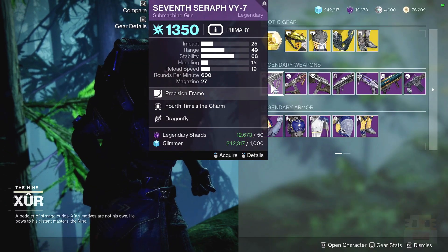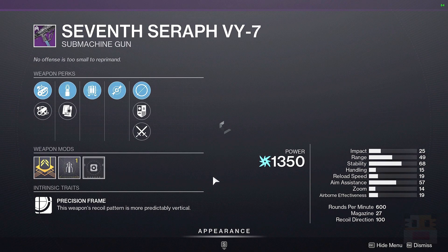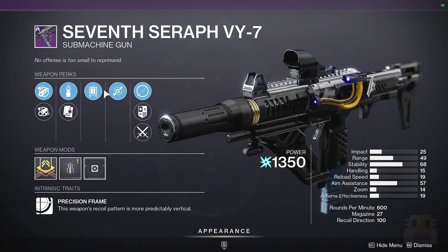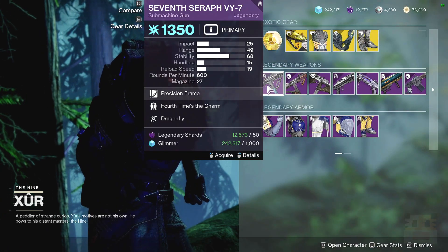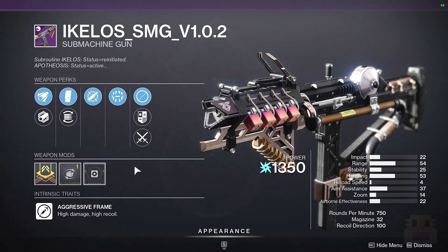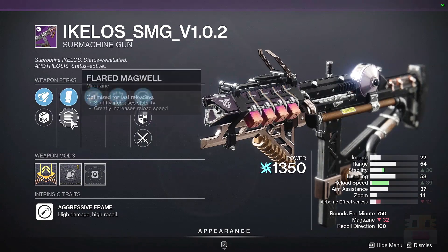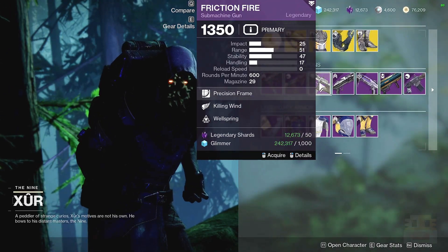Let's take a look at the legendary weapons. First up, we have the 7 Seraph VY7, a Precision Frame with 4th Time's the Charm and Dragonfly. Not a bad combination, but you definitely need a lot more range stuff in here, and I think there are definitely better perks on this weapon. Following that, the Ikelos — in my opinion, a much better SMG. Aggressive frames are my favorite. Dynamic and Surrounded is probably one of the better combinations, although it definitely could have a lot more range on it. It's a decent roll — 100 Recoil Direction, by the way, which is very nice.